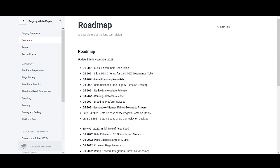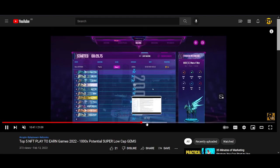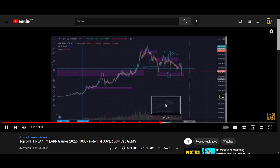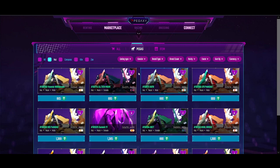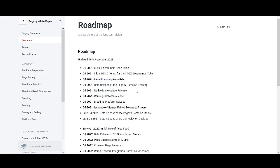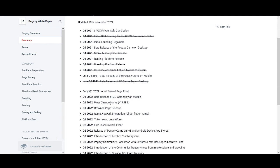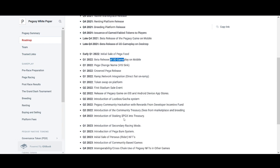Game-wise, I still probably prefer Axie Infinity — it's got more to it. At the moment PegaXY is basically completely automatic, it's down to chance, and there's not much skill involved. But these things are all changing — I've been in the Discord groups and spoken to community members, and it's an amazing project. Their roadmap shows 3D gameplay coming up and it will eventually be skill-based, so players who know the skills will earn more VIS.